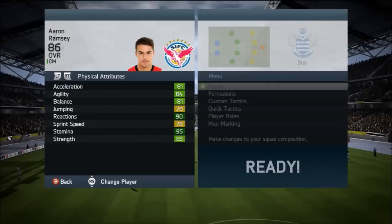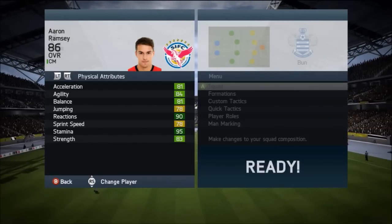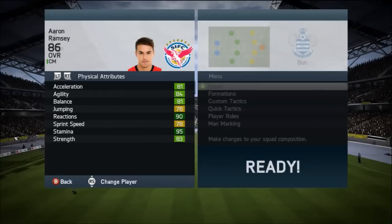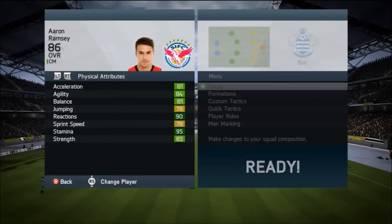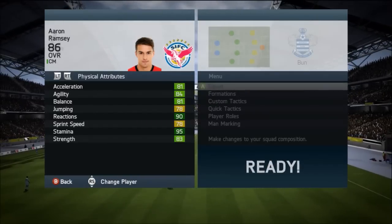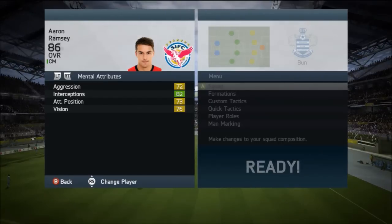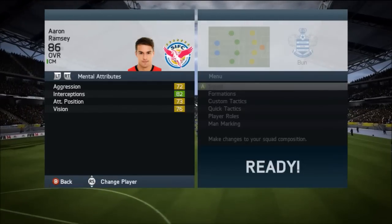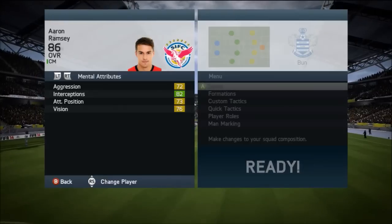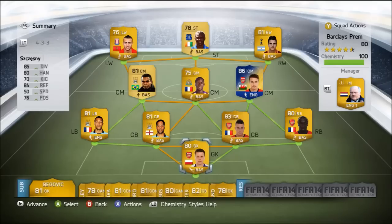In terms of physical attributes, the main one I'd like to cover is the 83 strength, because that is a key factor in a CDM or defensive center mid, and this guy is really good with that. He gets into a lot of tackles and always wins the ball, which I found very interesting. Sometimes you find center mids that don't really want to defend, but he really contributed for the team and did a great job. In terms of mental attributes, he's got 76 vision — I didn't get that many long passes in, but his short passing game was complete ace from what I found.